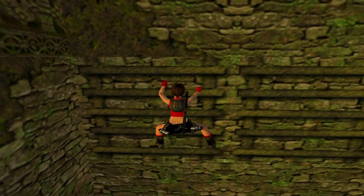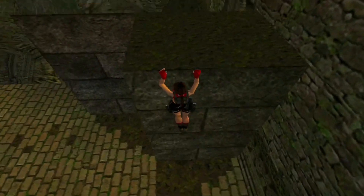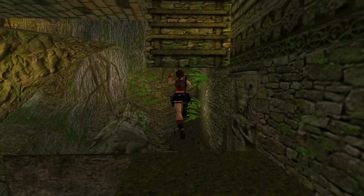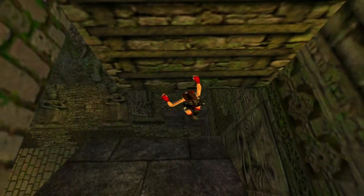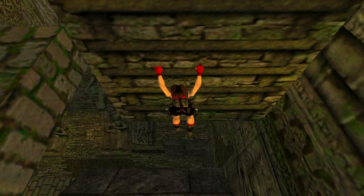At the end just flip back and you'll land straight on here. Now head to the ladder and climb on up and you'll be able to grab the monkey bars that are up above. There is a secret to grab as well before we leave.